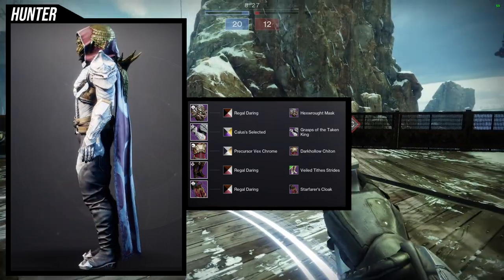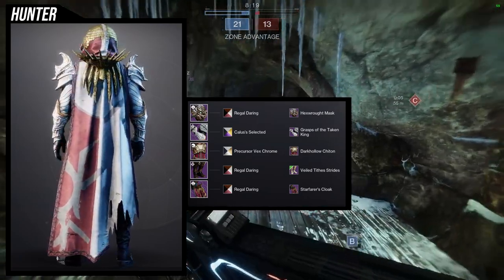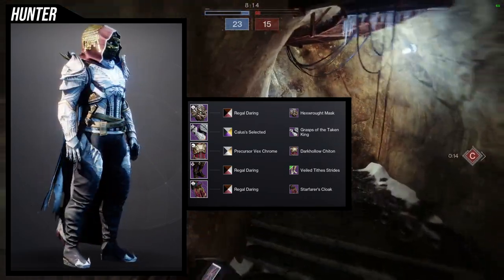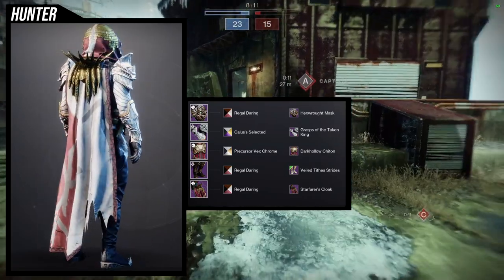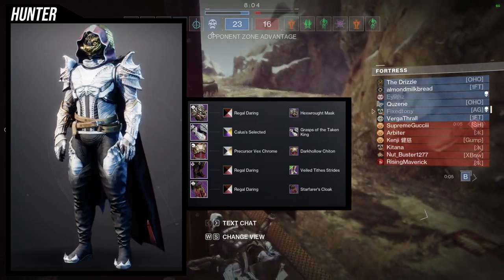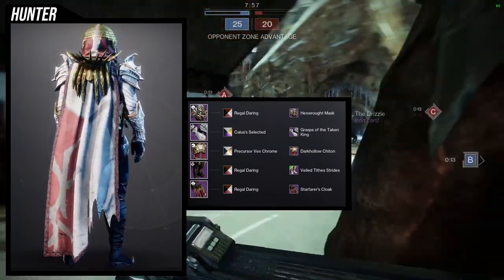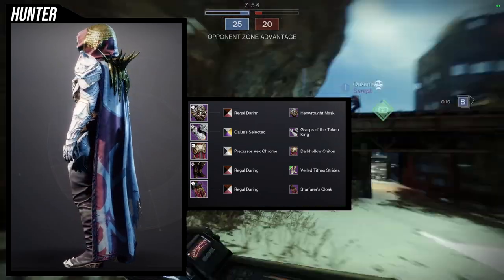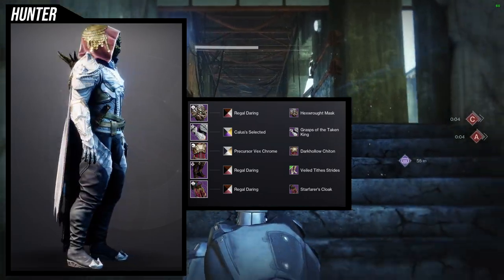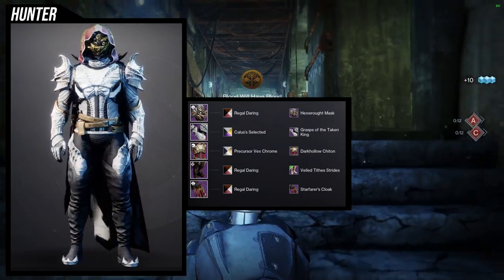For this set we're using the Regal Daring shader for Hex Rot to get that gold. Unfortunately, Cal is selected for the Grasp of the Taken King and it doesn't shader the white completely — you can still see speckles of gold. Dark Hollow Chitin with Precursor Vex Chrome is a good combination since the belts on the chest piece go well with the gold on the arms. For boots, Veil Tied Strides, and for the cloak, the Starfarers Cloak, which has a crown-like detail in the back and is very gold.